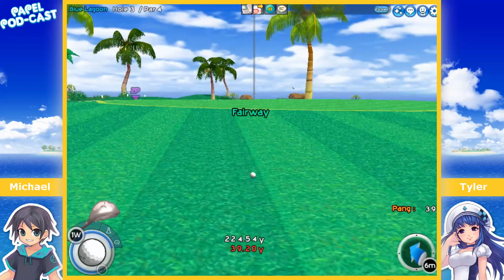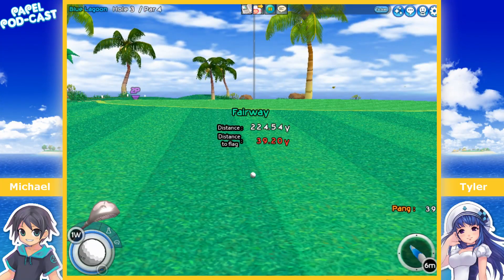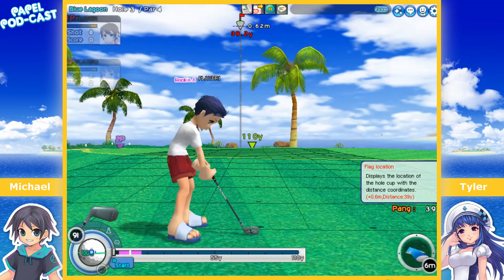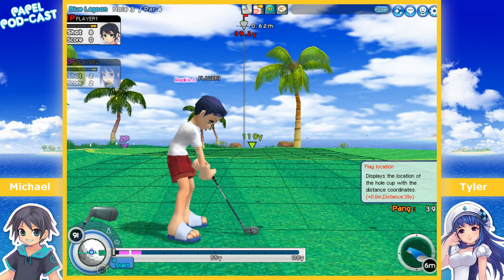You can see the hole beam goes gray once you're past bogey, so it kind of tells you visually that you're not doing too well.